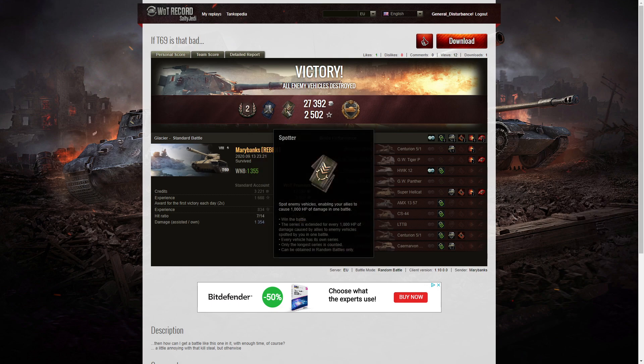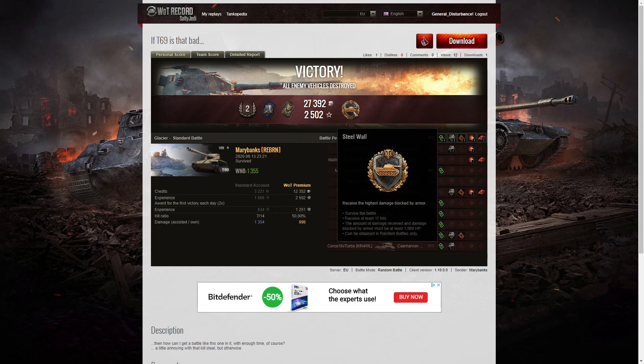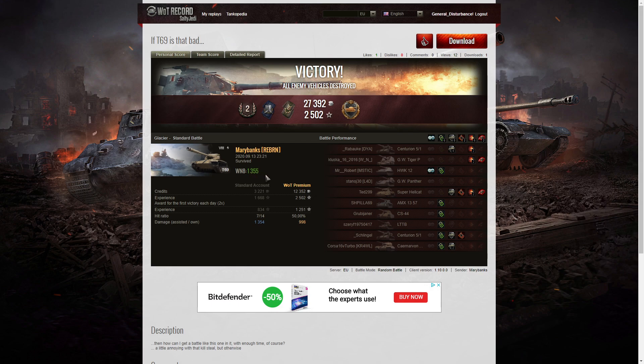She got a Spotter badge for spotting at least a thousand hit points of damage, and she got a Steel Wall for tempting them to fire so many shots and bouncing them — ending up blocking the most damage in the game overall. Her WN8 from the battle was 1355, which is good, but unfortunately she lost out on a few kills because of kill steals.